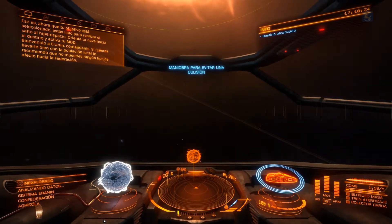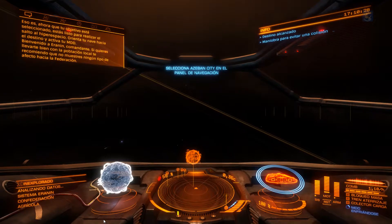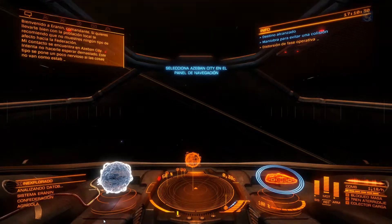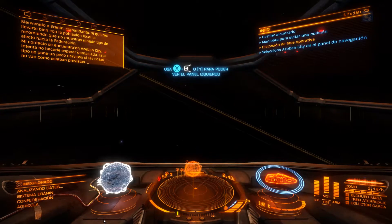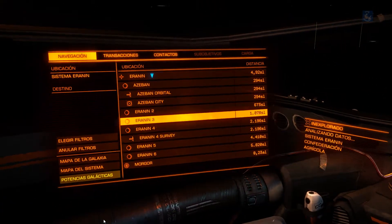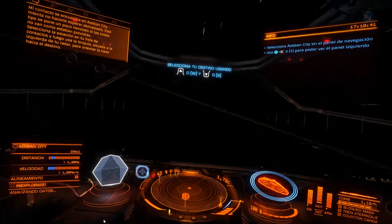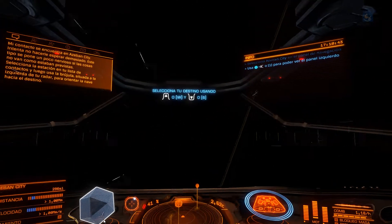Welcome to Iranid, Commander. Just don't show any support for the Federation and you should get on fine with the locals. My contact is over at Azaban City. Try not to keep him waiting too long — this guy gets a little twitchy if things don't run like clockwork. Go ahead and select the station on your nav panel, then use your compass on the left of your radar to orient the ship towards the destination.